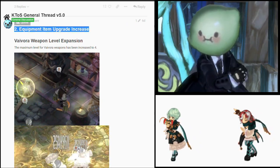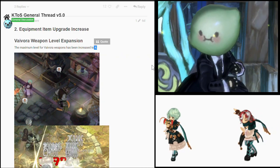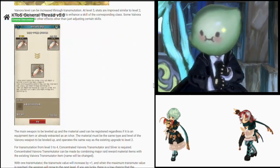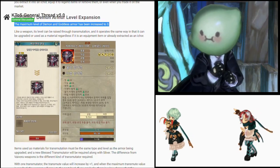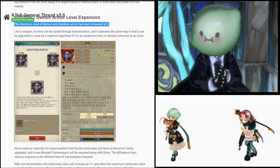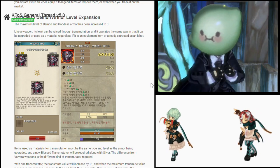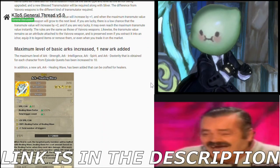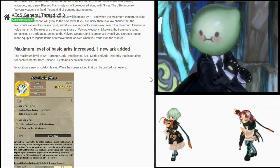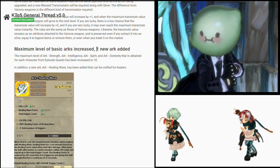Next planned update — number 2: equipment item upgrade increase. I know this already, it's the Bybora level 4. Let's proceed to number three: the goddess and demon armor level expansion. The maximum level of the demon and goddess armor has been increased to 3. This will make arcstones even more expensive than they are right now, because whales are gonna buy arcstones for 1.5 billion when the update comes. IMC really needs to make arcstones more available — maybe put 3 untradable arcstone fragments in the mercenary badge shop so it can't be RMT'd, and everybody can partake in the content IMC is making.